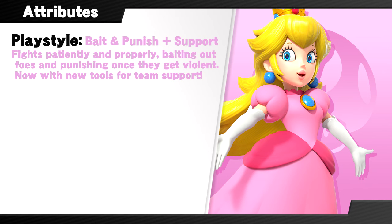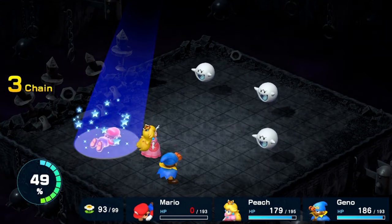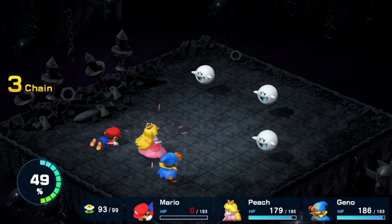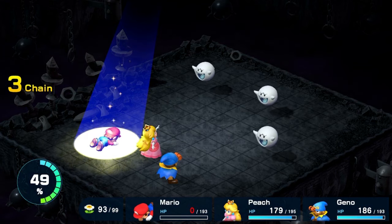We've never had a rework in any of these videos that emphasized team support before. Peach has always had a supportive streak, especially in Super Mario RPG, where she's the party's main healer. We can work this part of her personality into a couple of her specials, making her a particularly good team player in doubles matches or other such modes.